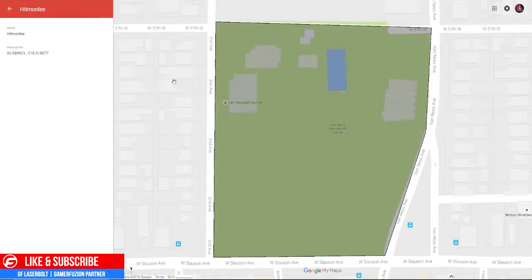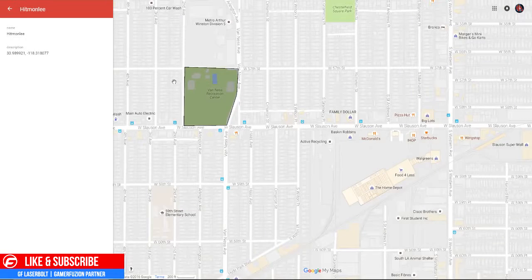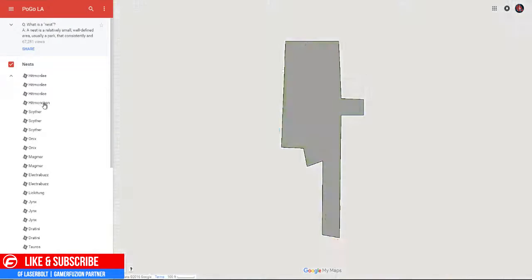Next up we have another Hitmonlee location, and this one is by Van Nuys, on 57th Street and 2nd Street — the Van Nuys Park and Recreation Center. This one will give you a chance to get a spawn there. It's between Venice and Slauson, so you guys can get an idea.